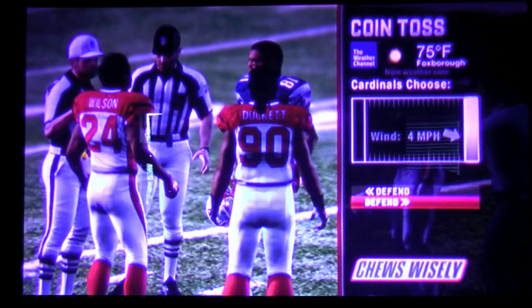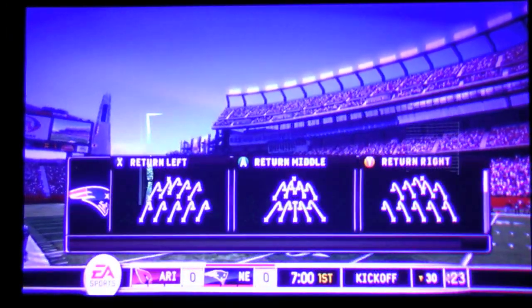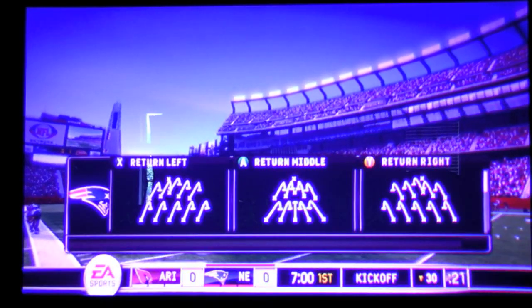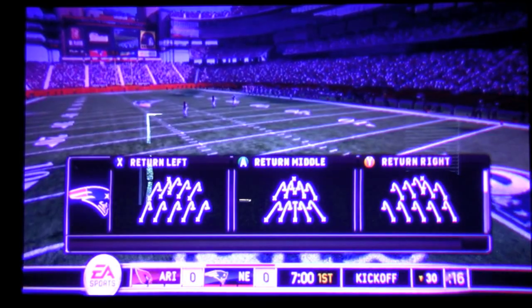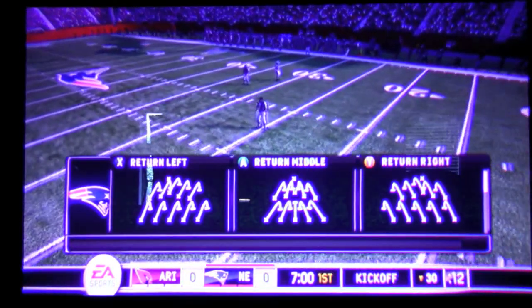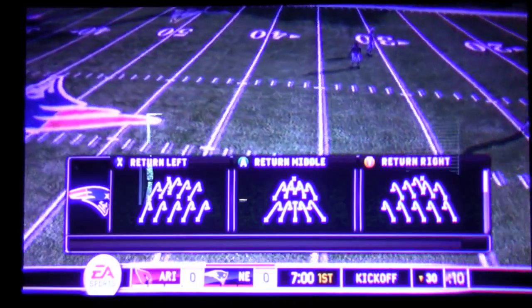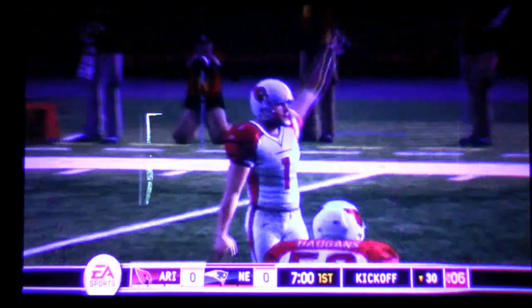I'll receive. The coin toss is all pretty similar. What I like about this is it's going back to some older-style play selection. I had Madden 2008, and you had to go around and select — so if you were playing against somebody, they would obviously see what play you had. Now you're just pressing X, A, or Y to choose your play, and the opponent, if you're playing two-player, will never know. So I'm going to do a return left.